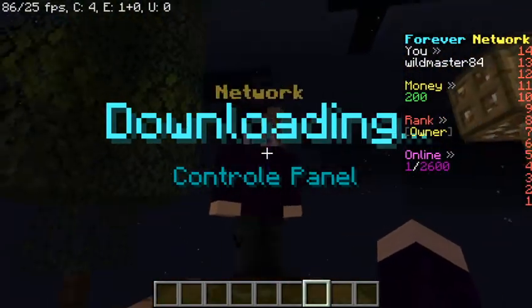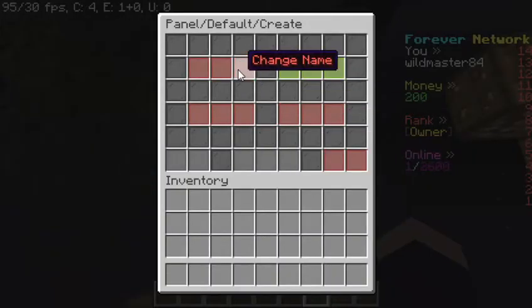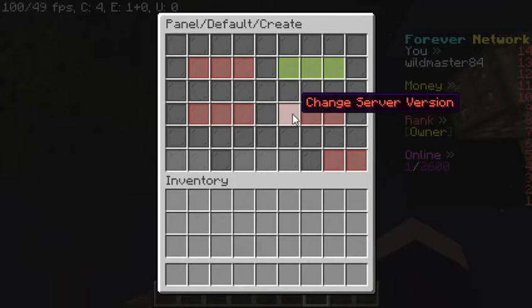You can come over here to this NPC and look at the hosts and servers, and you can even create your own server. All you have to do is just set a name, the server template, and the version. Right now the versions won't matter because it's only set to 1.13, but it has plugins like VIA version for capabilities of 1.13 and 1.14, so if you join in 1.14 you should be good.